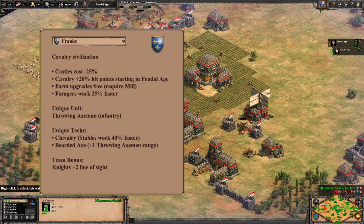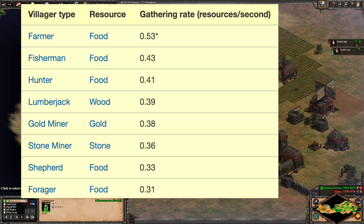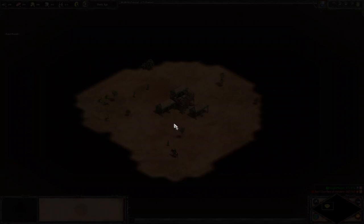The tools I'm talking about, of course, are the Franks Civ Eco Bonus, allowing their foragers to gather 25% faster. This allows the Franks to both advance quicker than a standard civ and maintain their eco throughout the entire early feudal age. While berries are normally the slowest resource income in the entire game, they end up being just as efficient as a Dark Age Lumberjack with this bonus. Everything else about the build is easier to show than it is to tell, so let's get right into it.